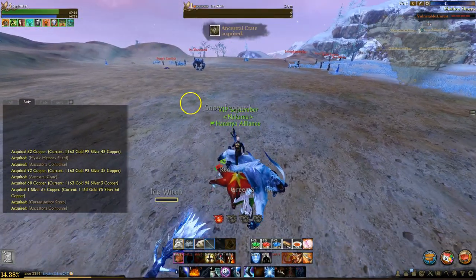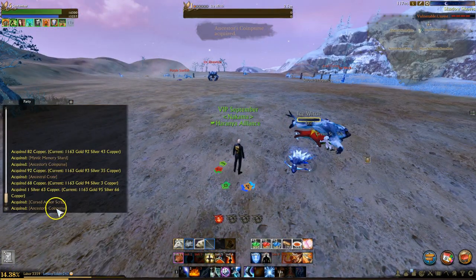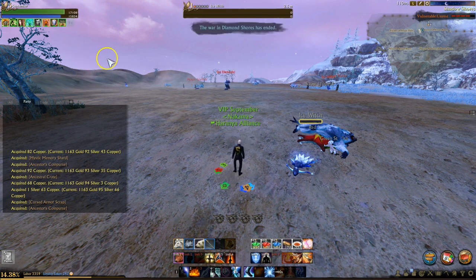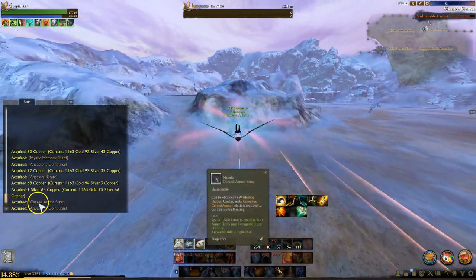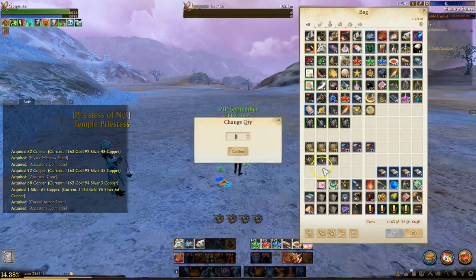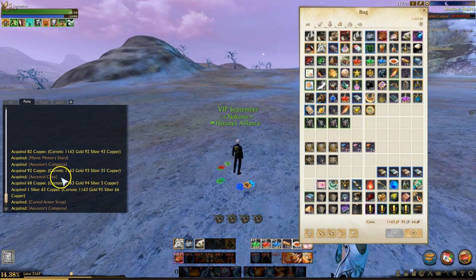The way it works is when mobs drop either the coin purse or the crate, they're never going to drop both — it's one or the other. So if you're getting one every kill, you've pretty much got the highest rate. Some will argue, probably correctly, that increasing the drop rate further may yield more weapon and armor drops, metallic crates, or the cursed armor scraps this zone has. In this video, the mobs dropped either the coin purse or the crate approximately 85% of the time over the full hour, which is close to maximum.